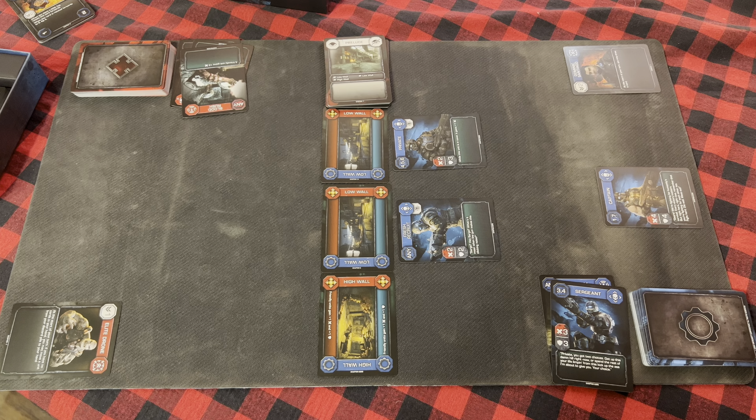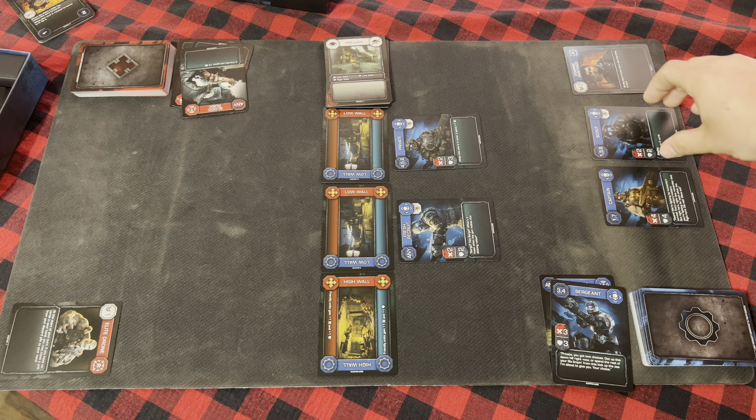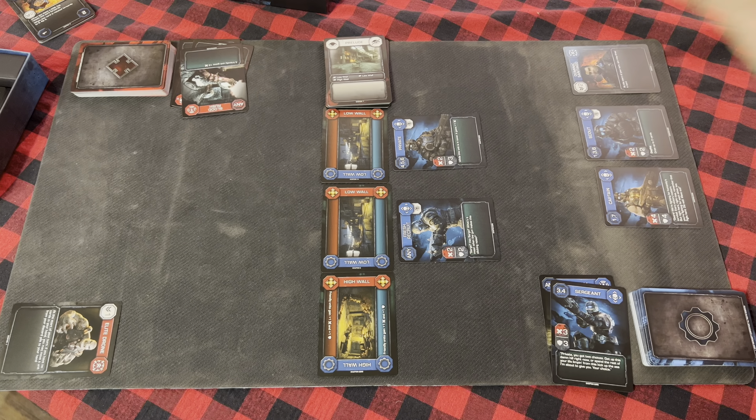Now we go into the second deployment phase. The COG player should have three cards left — and yes, that is three. The COG player deploys the Scout. When a player deploys a unit with a deploy effect, they immediately resolve the effect on the card. This one says 'draw up to two cards.' Reminder: always resolve a card's effects in the order they are written. If multiple effects apply at the same time, the player whose turn it is chooses the order.